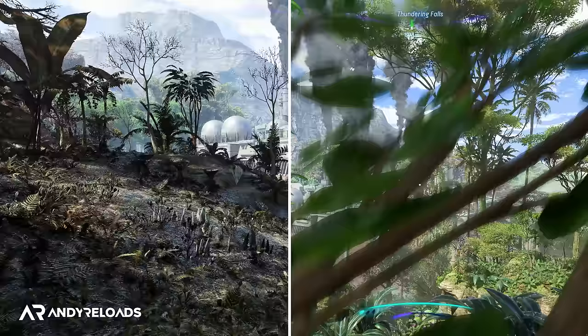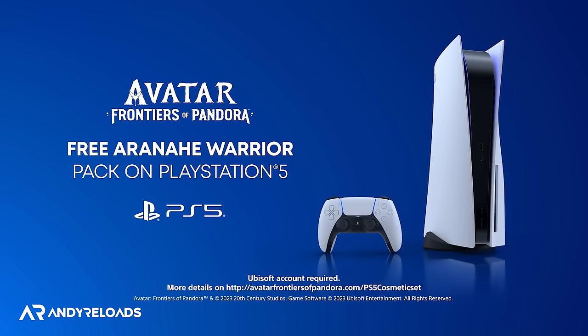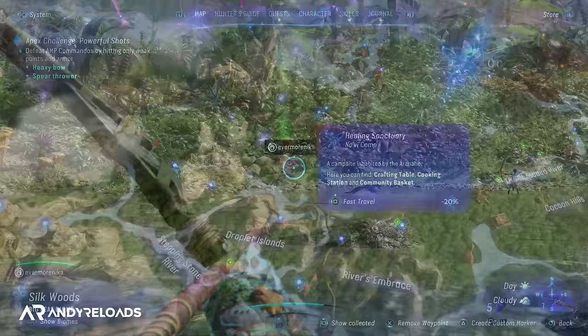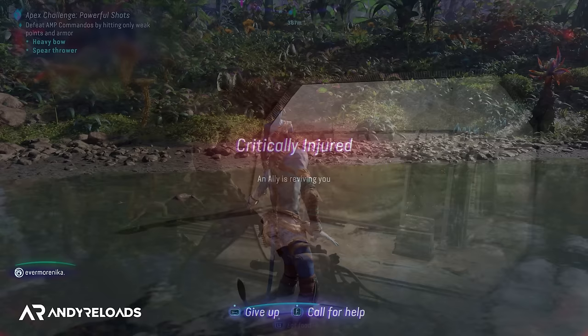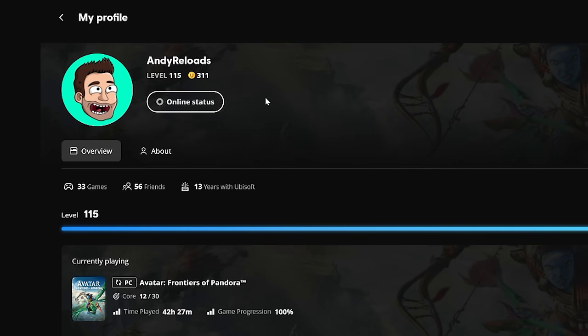This isn't a split-screen game — you both need your own copy and console, with one player as the host and the other as the guest. Quests, activities, and collectibles do not need to be replayed solo, as your friend keeps everything earned in the co-op session including gear, items, and collectibles. Just make sure you're both showing as online on Ubisoft Connect and not offline, otherwise it won't work.